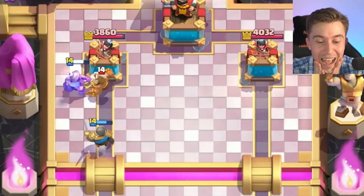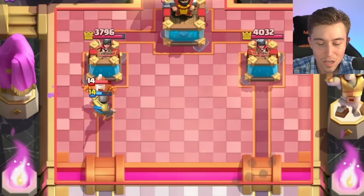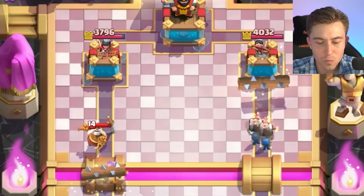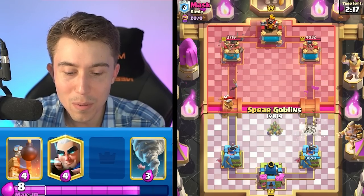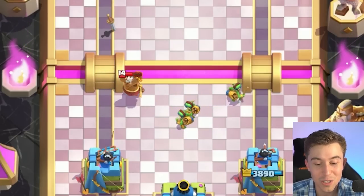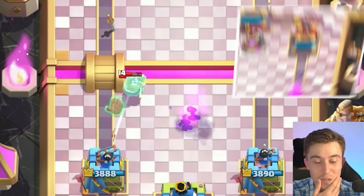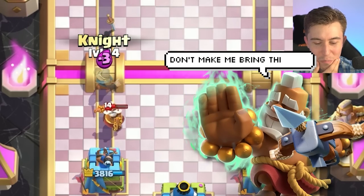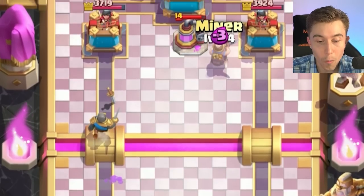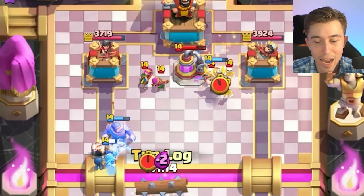We can go for Wall Breakers on the other side away from the Monk, then Log. I can pull the Monk with Spear Goblins and maybe force out the ability he wouldn't want to drop. Spear Goblins' range allows us to pull Monk from a very far distance, which wasn't possible before. We can log on top of the Archers and also the Elixir Collector.